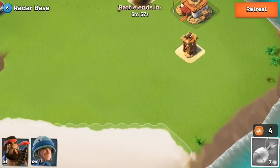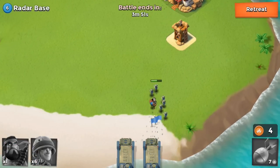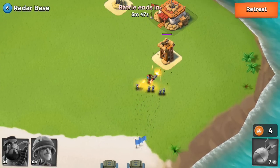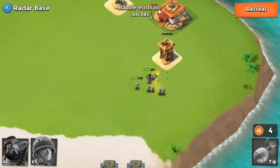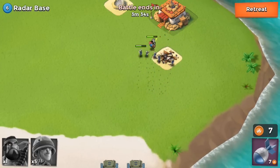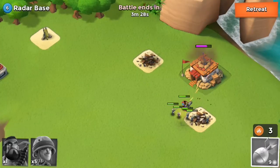First I used the artillery and mortar but I made a mistake — I dropped the riflemen first and the sniper tower started attacking them. But once the Heavy moved to the front, the sniper tower switched to attacking the Heavy because the Heavy is leading the attack, attracting all the defenders.